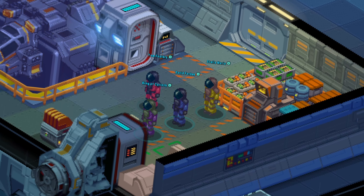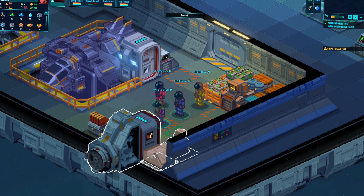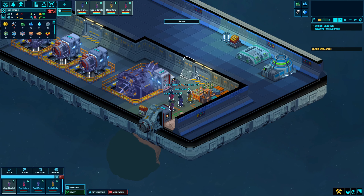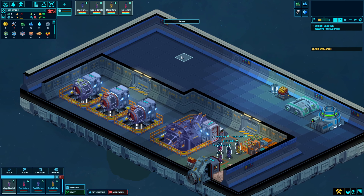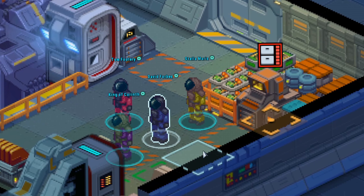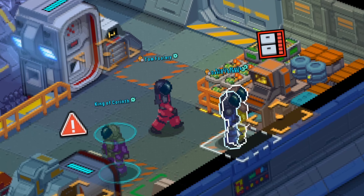Welcome to the world of Space Haven. In this game we've got four recruits and we're going to be starting a brand new colony in space, mainly trying to survive and making this ship more functional. Right now we have the bare essentials, with a few different characters here all getting settled in.